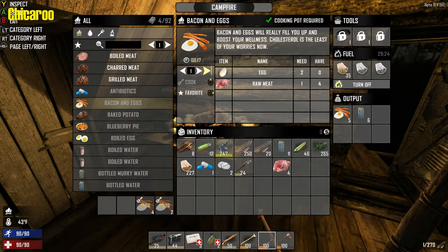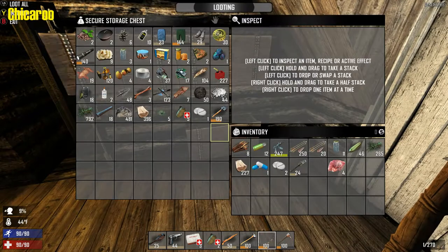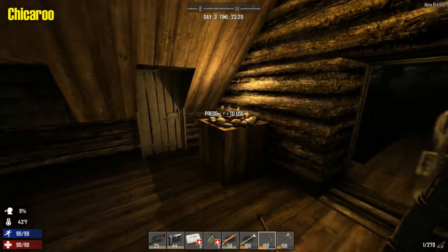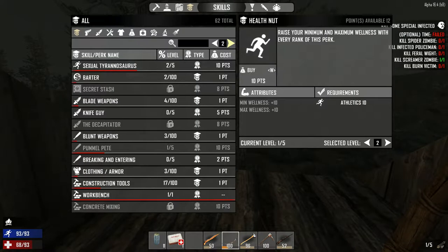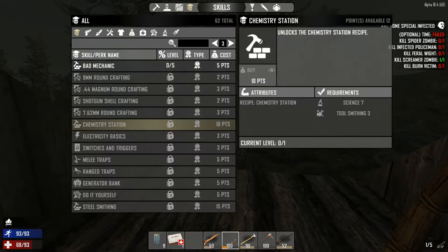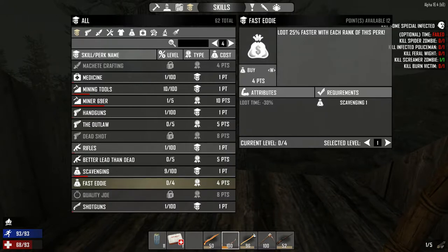Do you have enough points to — let's see what it takes to unlock the chemistry bench. Or do you not have any points? I only have like 12 points. I think a chemistry bench takes like 30. Chemistry Station is 10 points and you need 7 science and 3 in toolsmithing. There's my toolsmithing, that's my scavenger. Fast Steady — 4 points. Not good enough.